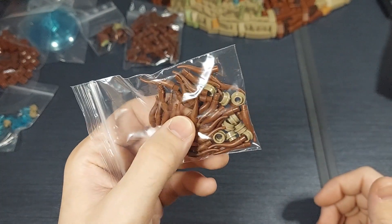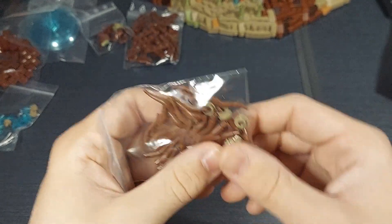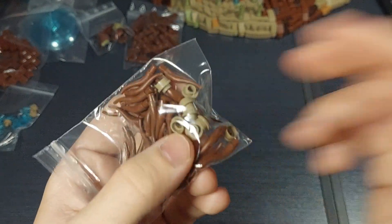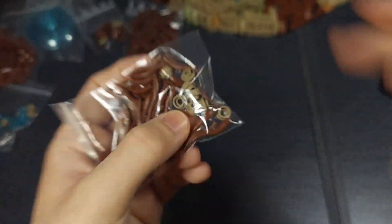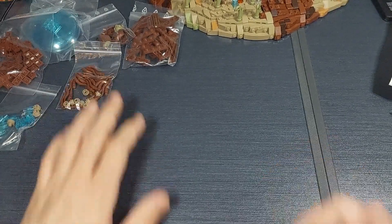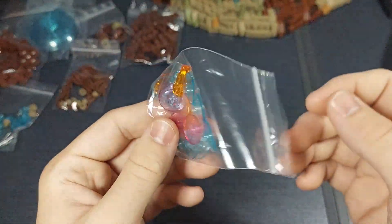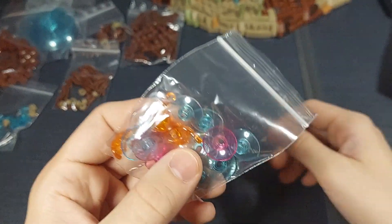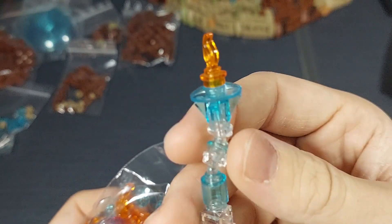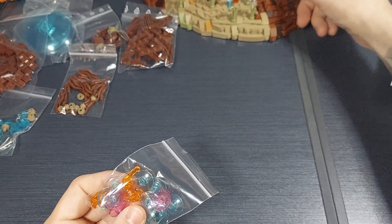Here we have some horn pieces — great for Mimban and adding dead plants to the surface. Then some pieces that are actually pretty expensive, but perfect for attaching plants to a dark tan surface since I only have them in that color. Here we have some more translucent pieces that are going to be used in my mock — this isn't a finished design but it uses the dish piece so I can use that.